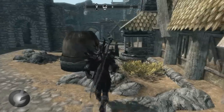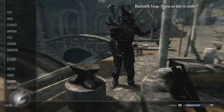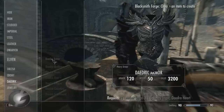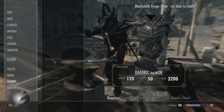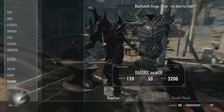Now I'm going to show you the materials you need to craft it using the forge. Basically the three things you need for almost every Daedric piece are ebony ingots, daedra hearts, and leather strips. Leather strips are easy to get — you'll have them throughout the game no matter how high or low your blacksmithing skill is.